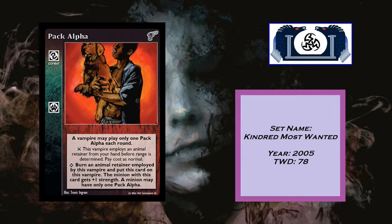At the superior, burn an animal retainer employed by this vampire and put this card on this vampire. The minion with this card gets plus one strength. A minion may have only one Pack Alpha.